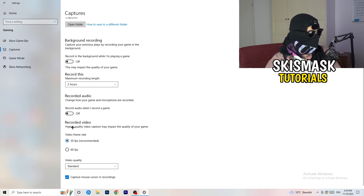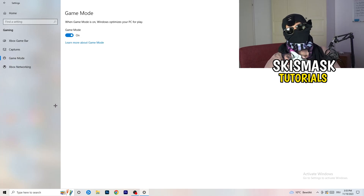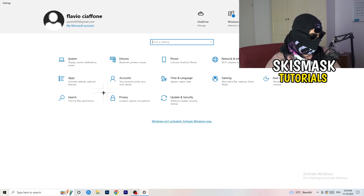Go to Game Mode — this one depends on your PC. Some PCs work better with it on, some with it off, so check for yourself. Once finished, go back and click on Update and Security.